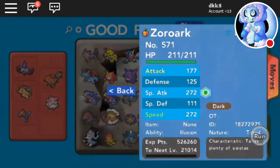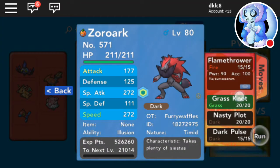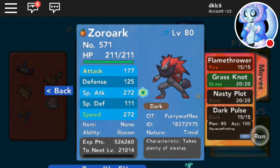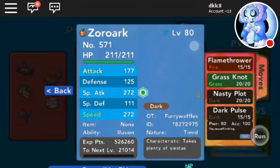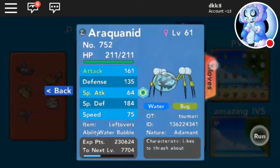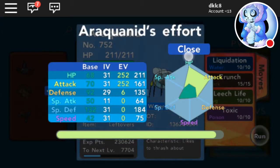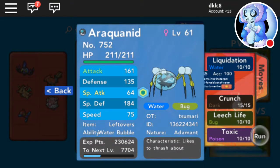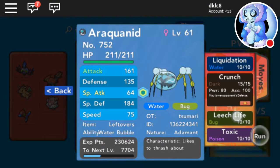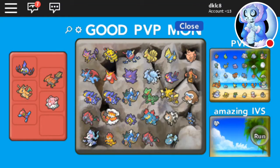Here is my main Zoroark I use — Flamethrower, Grass Knot, Nasty Plot, and Dark Pulse — with Timid nature. Then I got this one yesterday — Adamant nature, max HP, max Attack, 6 Defense — Liquidation, Crunch, Leech Life, and Toxic — with Leftovers.